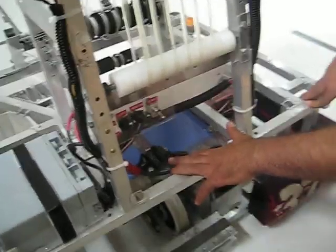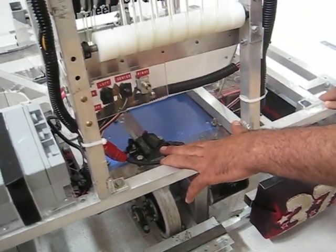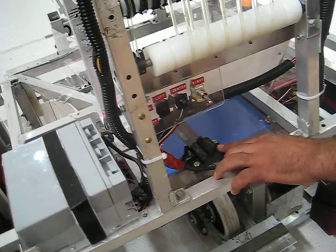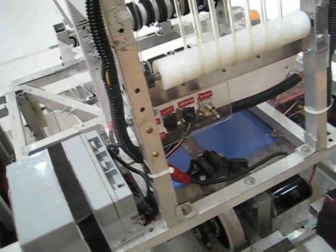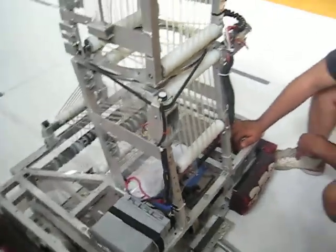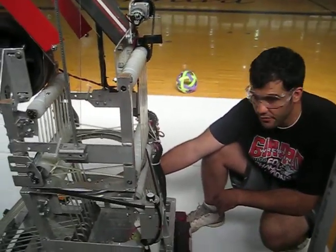Right here you also see your starting switch. Circuit breaker. Right here you see this lever — push that in. You'll hear the fans kick on. Soon you'll see the yellow signal light start flashing.